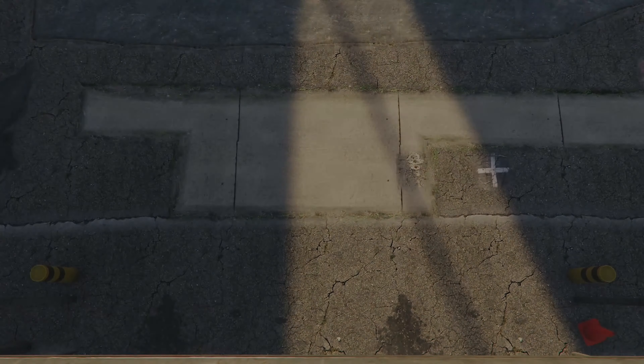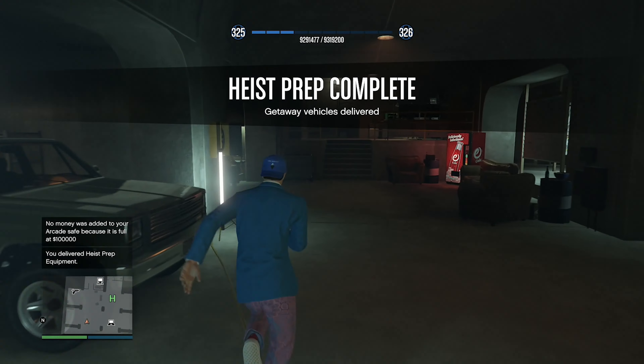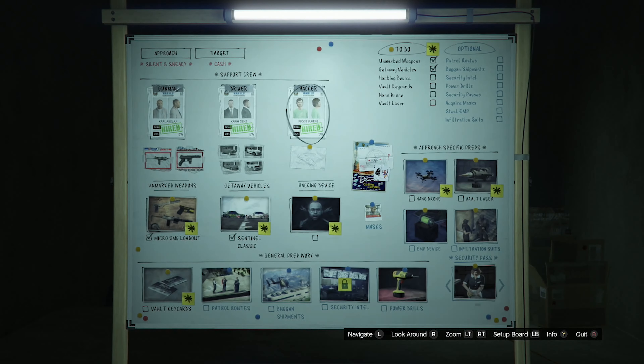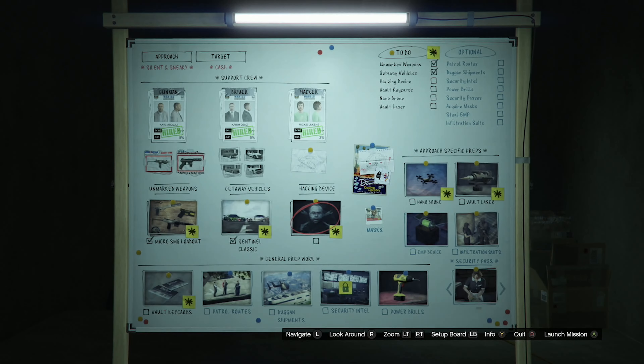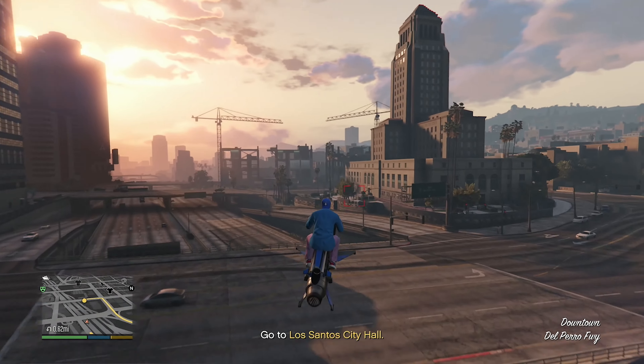Delivering both getaway vehicles took way longer than I expected, but I probably got the best ones available. Now it's time to get the hacking device — looks like we need to go get a key card or something.